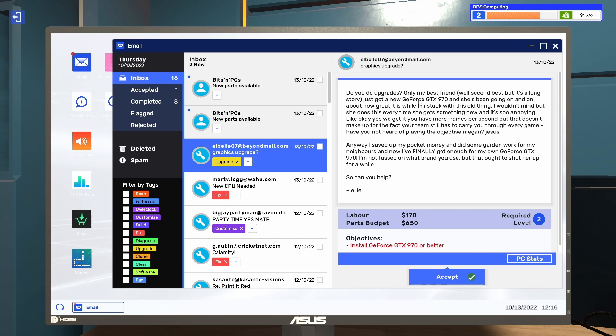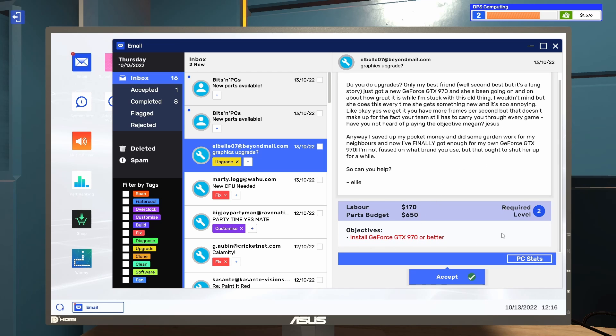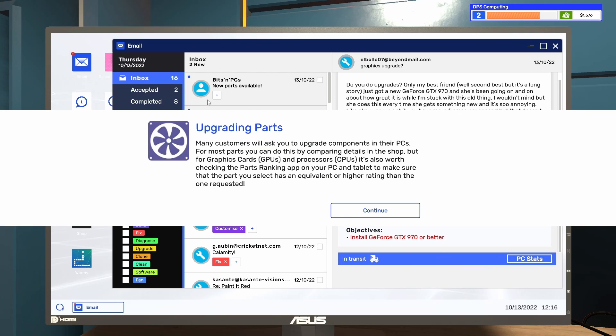Graphics upgrade job: the customer saved up and wants a GeForce GTX 970 installed to match their friend Megan who keeps bragging about her GTX 970. They want us to install a GeForce GTX 970 or better, with a $650 budget. For graphics cards, it's worth checking the parts ranking on your tablet to make sure the part you select has an equivalent or higher rating than the one requested.